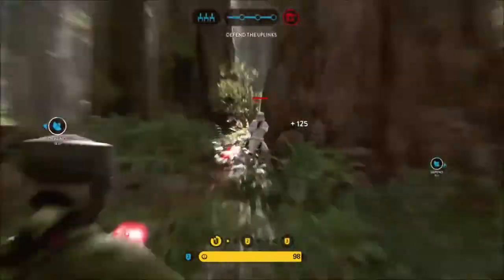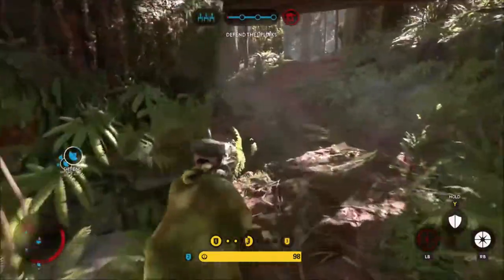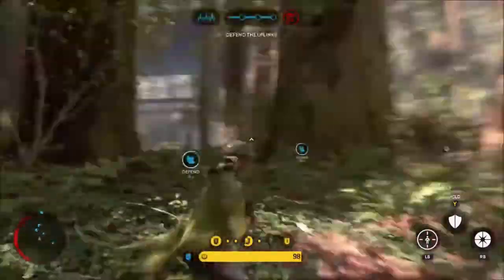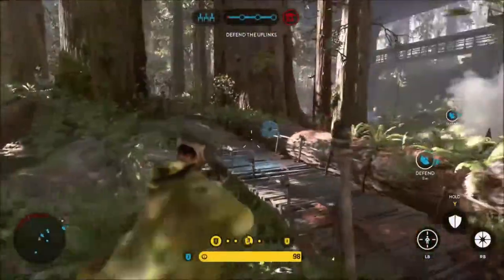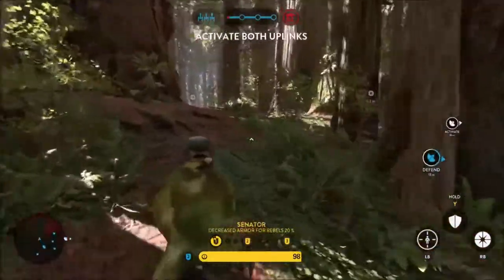The first ability is called Trooper Bane and this turns Leia's gun into a semi-automatic weapon so you have to fire each time you want to shoot. It has a lower rate of fire and it's also a one-shot kill on most infantry and about a two-shot kill on bodyguards, so it's really powerful.